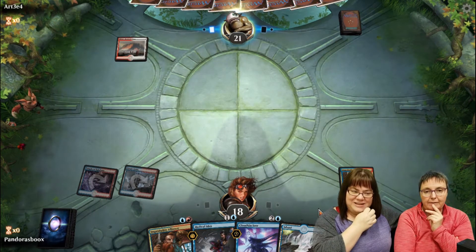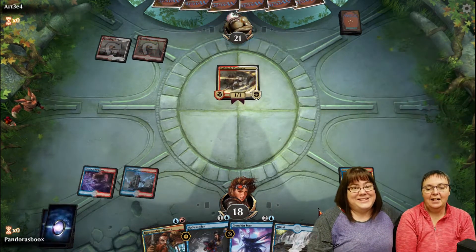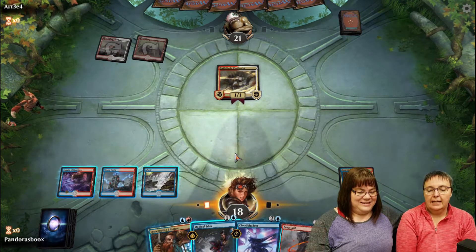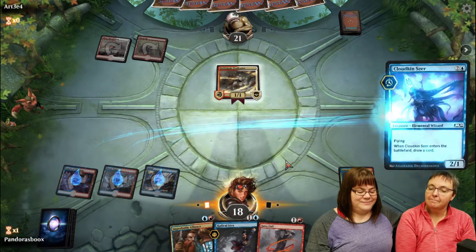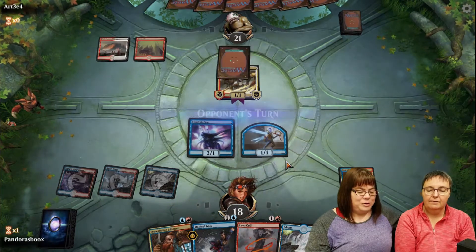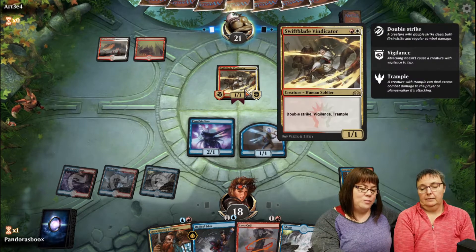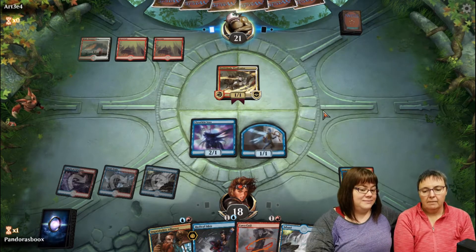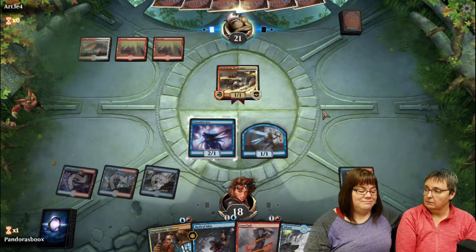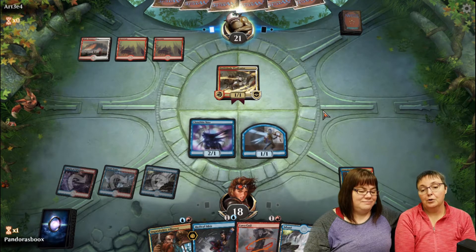Opponent leads with a 2/1 first striker - it can get in for some damage. Leslie just pulled a Lava Coil but isn't going to use it yet. She's getting a Fairy token off Improbable Alliance as a blocker, even though it doesn't have trample. Cloudkin Seer comes out, drawing a card - it's mainly for blocking now rather than attacking.